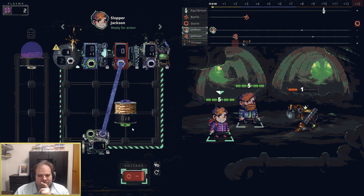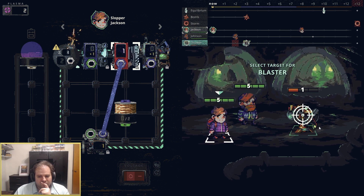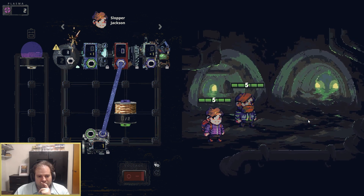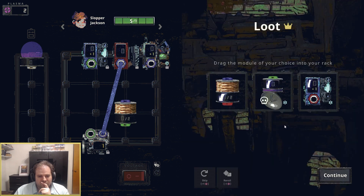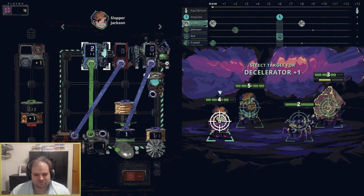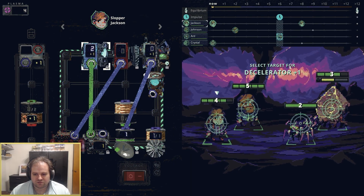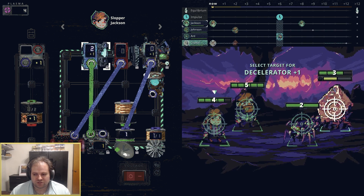For each turn of combat, you'll need to rewire and set up how you want your devices to work. The gravity side of things is that you can control the timeline that you see in the top right corner of the screen by pushing enemies either forward or back, and the same goes for each character. You may think that you should always want to push enemies away; however, there are devices that synergize if the enemy and the character are synchronized in terms of their time.